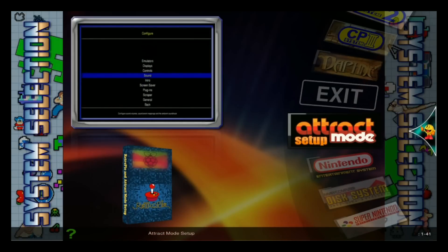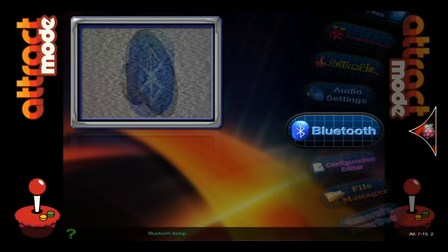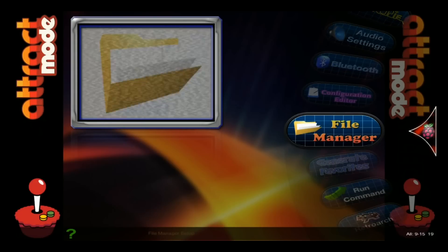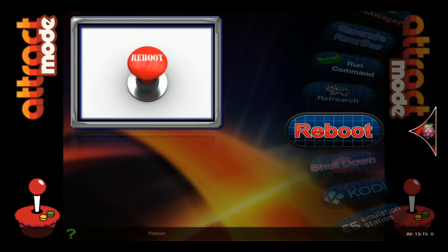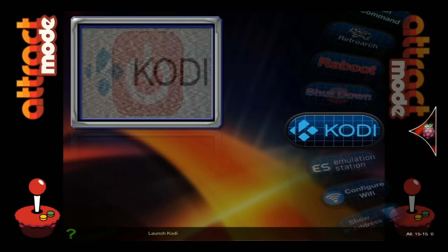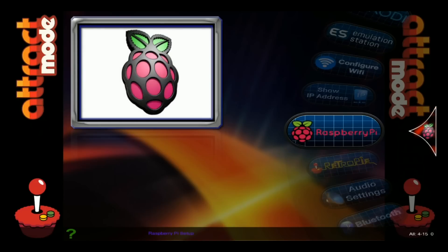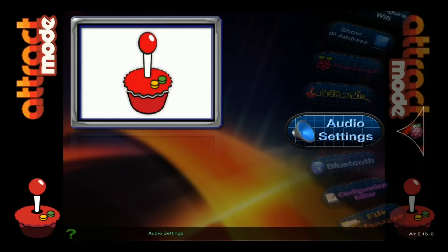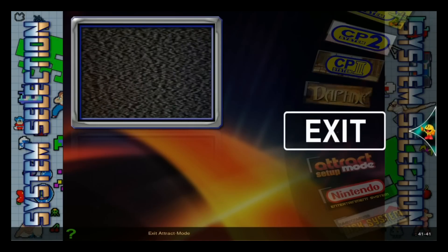Here we are in track mode. In the setup menu you have some cool options: audio settings, Bluetooth settings, configuration editor, file manager, generate favorites, Run Command, RetroArch, reboot, shut down, Kodi, Emulation Station, configure Wi-Fi, show IP address, Raspberry Pi, RetroPie, and back to audio settings — all right there handy.